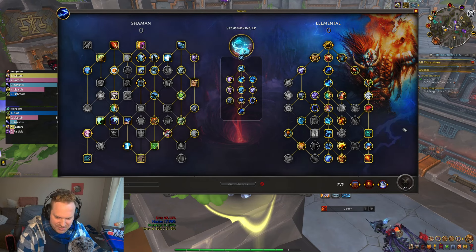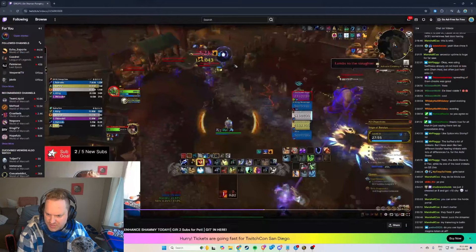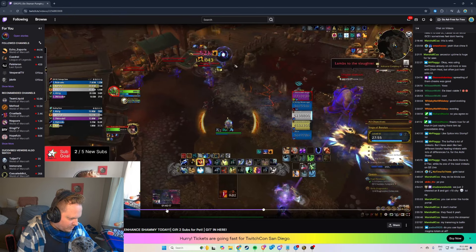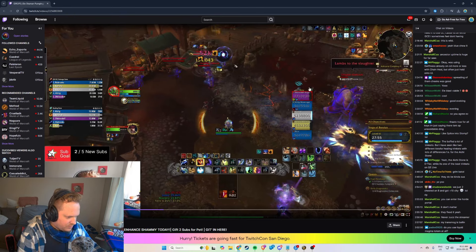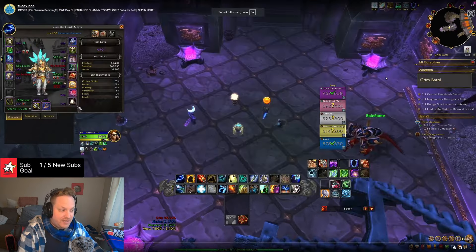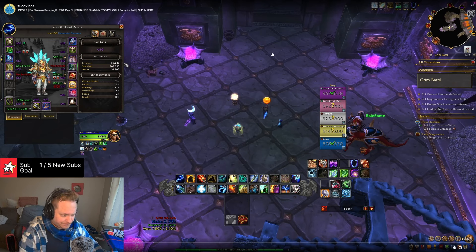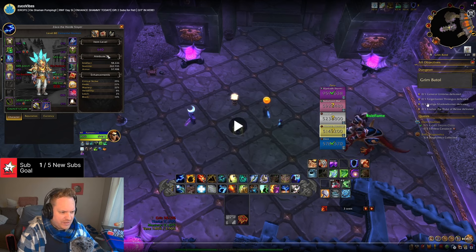Those are my talents. We'll get to the footage and jump in. This is the Grim Batol and I'm about 6'10 item level. My stats are 25% crit, 22 haste — that's with a flask — 22 mastery, and 8 versatility.